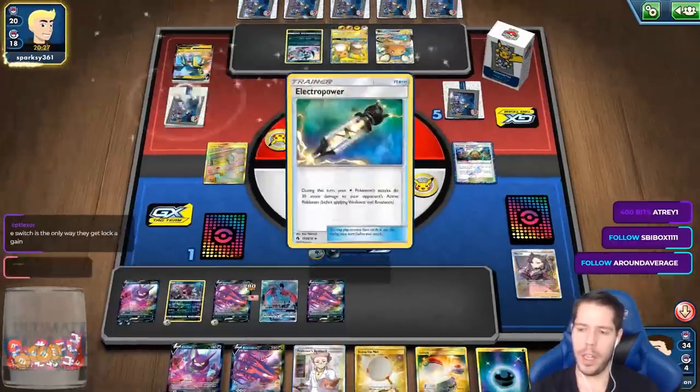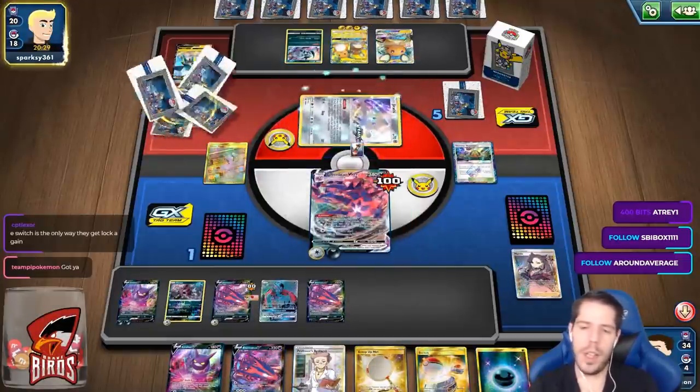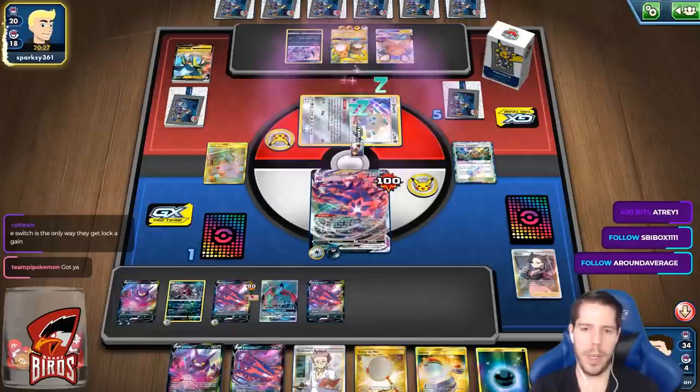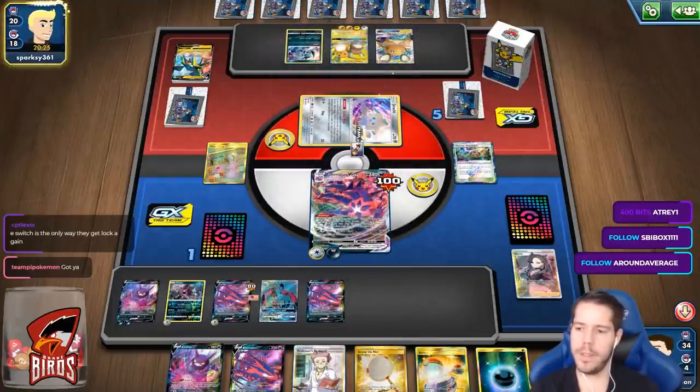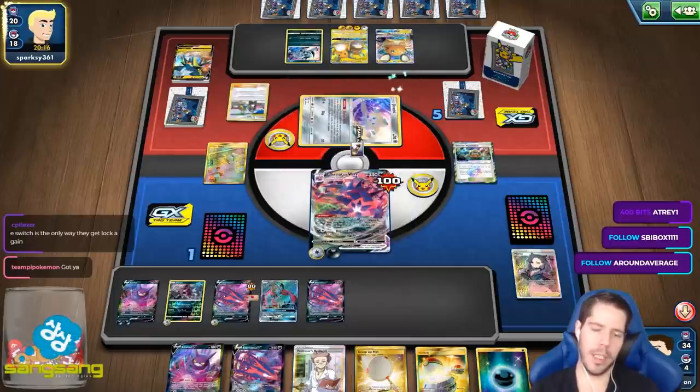The only way to get the item lock again is a switching card. E-Switch or attack switch — but I don't care about the lock. If he locks me, I go bench, bench, KO, win. So we don't care about the item lock anymore.